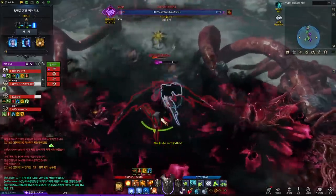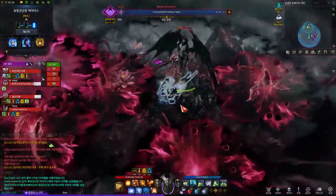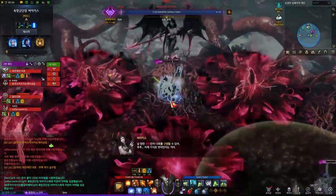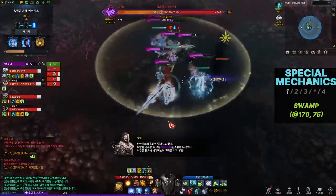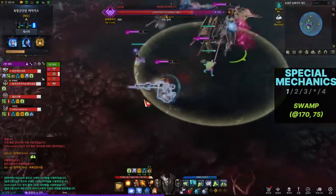Here are some additional dangerous patterns that can potentially wipe your party. First pattern: Swamp. Vicus uses this pattern at the 170 and 75 HP lines. She'll teleport to the middle and the area will be darkened — this is the first mechanic you'll see when you start the fight.